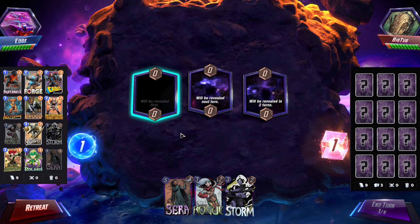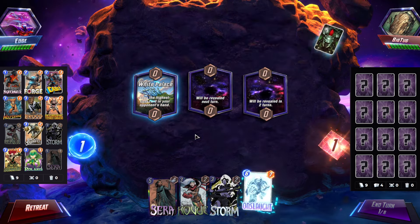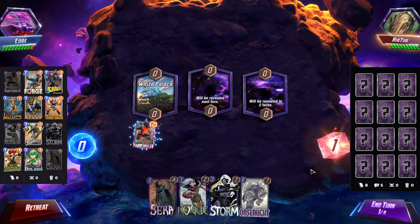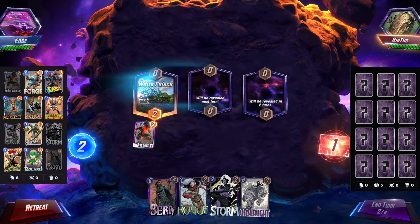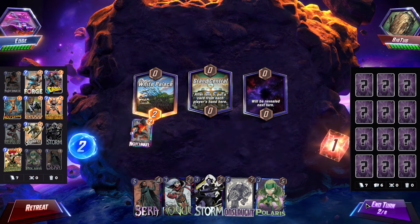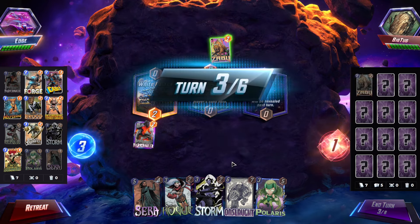Alright, we're getting White Palace — kind of also gets our Sierra. Oh, Onslaught! Wow, okay. Let's just play Nightcrawler. Well, Onslaught tells me it's probably some Tribunal deck. We probably could steal things. Got nothing to play. Zabu — okay, yeah, seems like Tribunal.